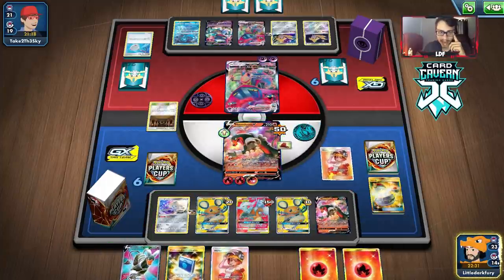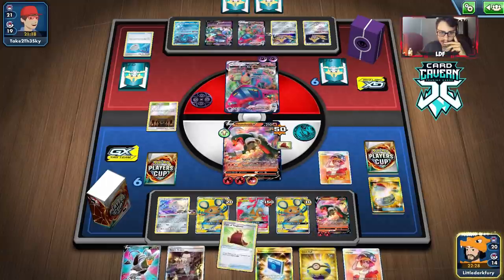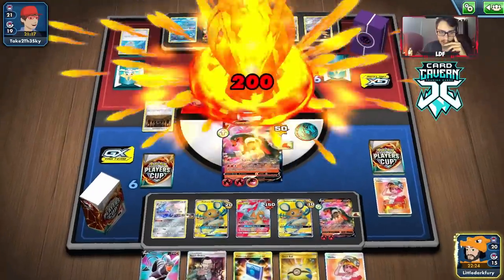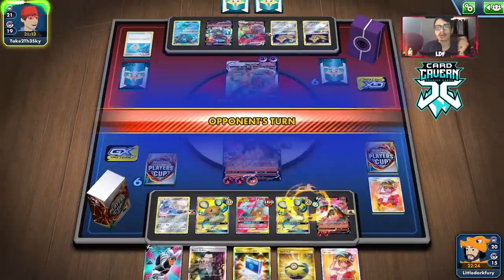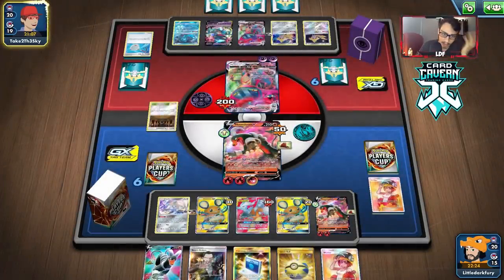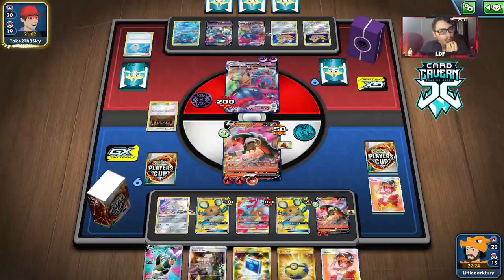I don't know of any other attacker that is this good in a matchup like this. We can two-shot them and we have a Boss in hand. If they try to hide behind the other Dragapult, we can just Boss it back up — unless we get Marnied. They probably have a good hand and can knock out the Reshizard, which is really bad. Told you they had the Boss — they always do. But it looks like they're not going to get energy on the other Dragapult, which is huge. We might actually have a chance of winning this — we can just boss it up and hit it twice.